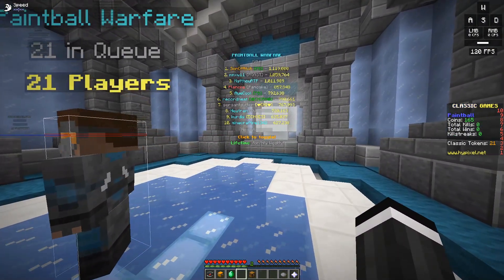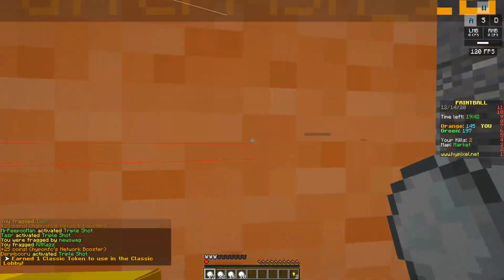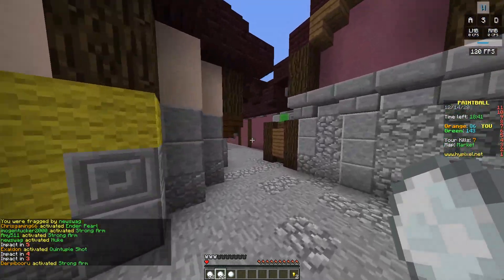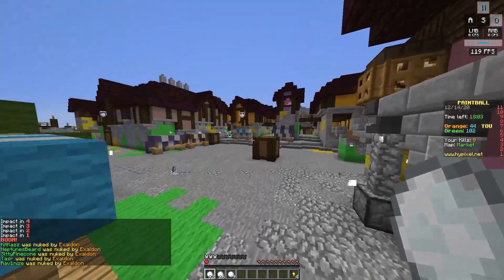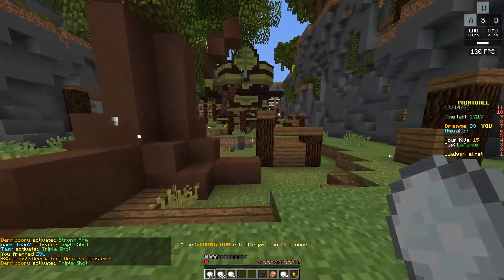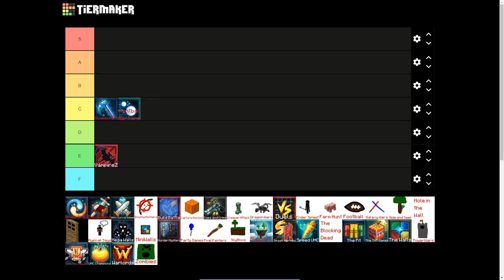The next game mode we're going into is Paintball Warfare. It's really just a snowball game. I actually killed someone! My teammate got a nuke — good looks, brother! Other than the sound of a wild banshee shrieking in my ear every few seconds because someone activated a nuke, this game's actually not all that bad and there's some pretty cool stuff you can unlock using your killstreaks. This game mode gets a C because of how annoying the nuke sound is.